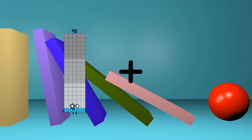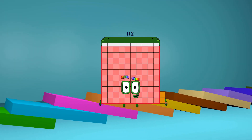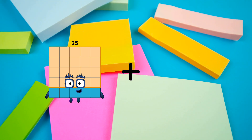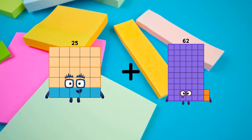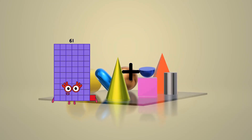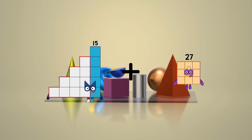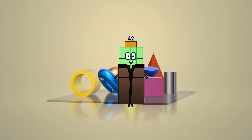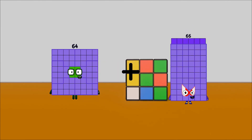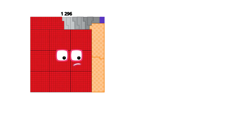95 minus 17 equals 112. 25 minus 23 equals 48. 15 minus 27 equals 42. 64 minus 100 equals 164.